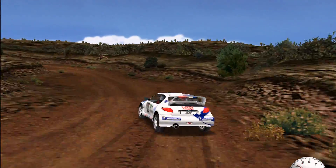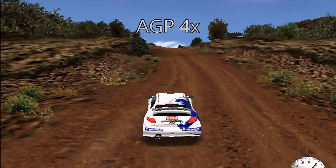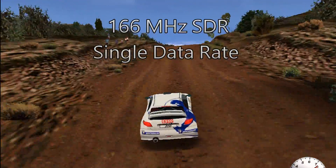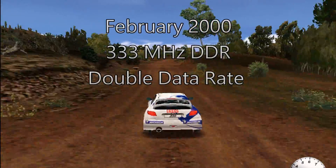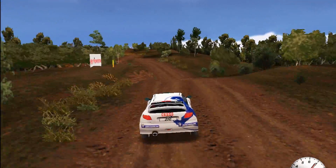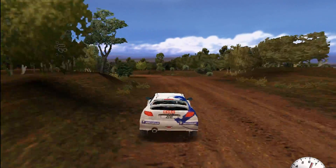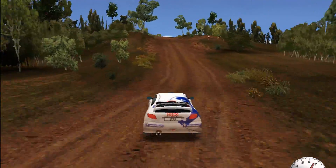The GeForce 256 was launched in October of 1999. It has 32 megabytes of video memory and an AGP 4X interface. The clock speeds are 120 MHz for the core and 166 MHz for the memory. The memory initially came in single data rate standard, and later in February 2000 it was upgraded with DDR double data rate memory, which doubled the memory bandwidth. The memory interface is 128 bits. The feature that makes this card a GPU is the TNL engine — transformation and lighting. Transformation is the task of producing a 2D image of a 3D scene, and lighting is altering the color of surfaces depending on light sources in the scene.